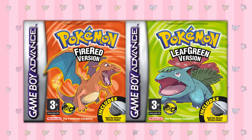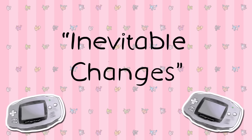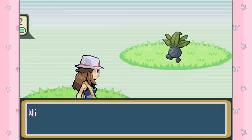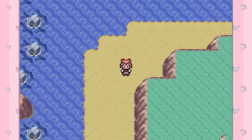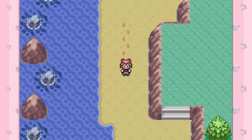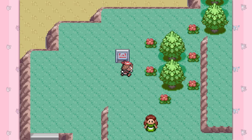I'm going to be comparing FireRed and LeafGreen against each other, but the main point of this video is to see how much they change from the games they're based on. Before we get into the juicy stuff though, I'm going to cover what I like to call 'inevitable changes.' This is a group of changes that came about because the games were developed for a different system and changes that came from using the Generation 3 engine. These are mainly changes in how the game runs, looks, and sounds.